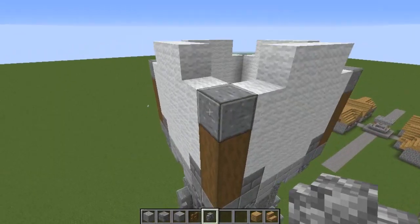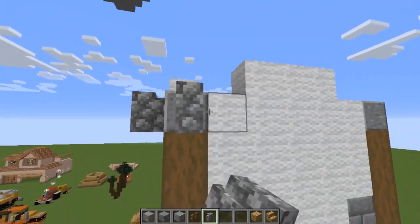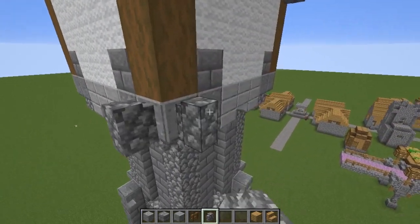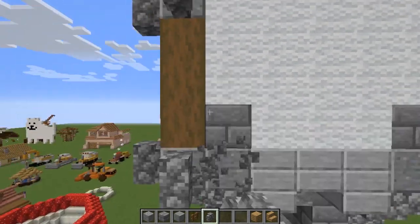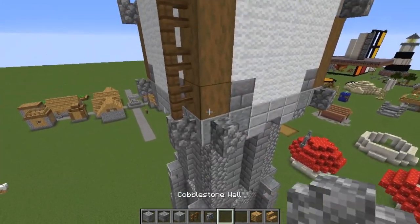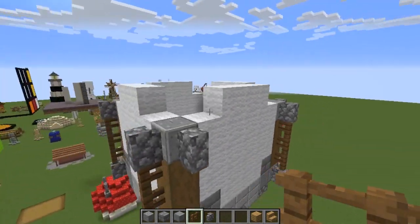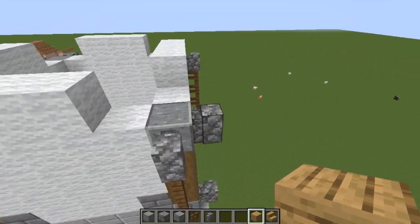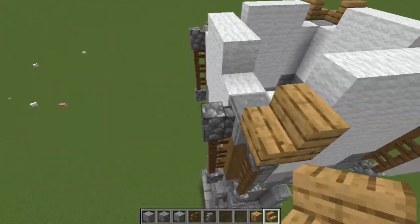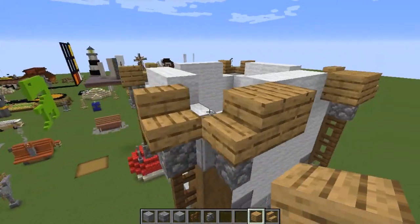Now for the roof. Before starting, add some details so we know where to begin: put cobblestone walls on all the corners of the top polished andesite, and one on the bottom part. This adds extra detail and looks way better. Then add spruce fence posts. Once that's done, you can see where to start building the roof — put oak stairs on top of all the fence posts or walls. Then add an oak block behind each stair.